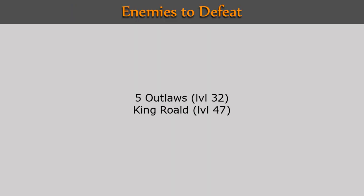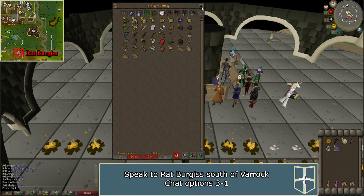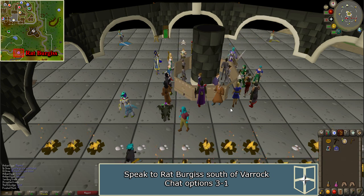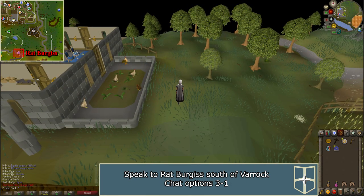You will need to be able to defeat five outlaws and King Roald. Linked in the description below are maps for more information. To start the quest you must find Rat Burgess. He is located on the road south of Varrock on the way to Lumbridge. A fast way to get there is by using a Chronicle to the Champions' Guild.